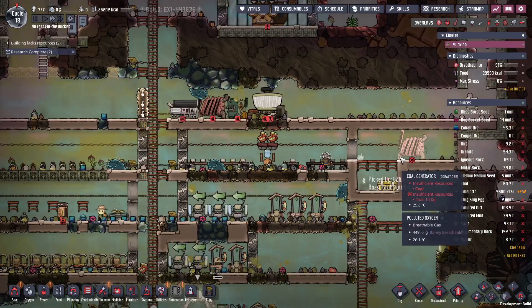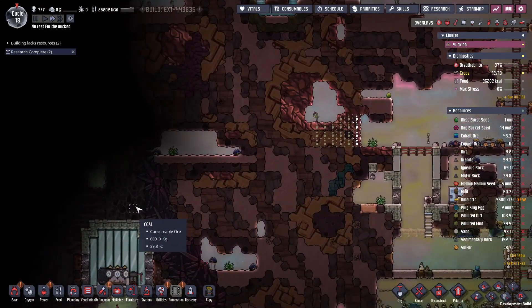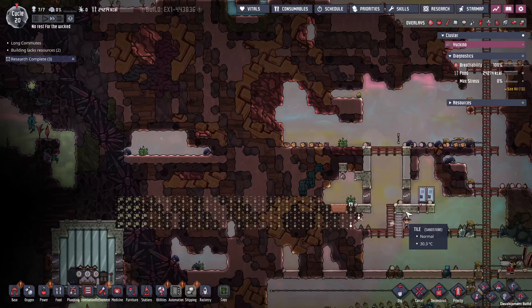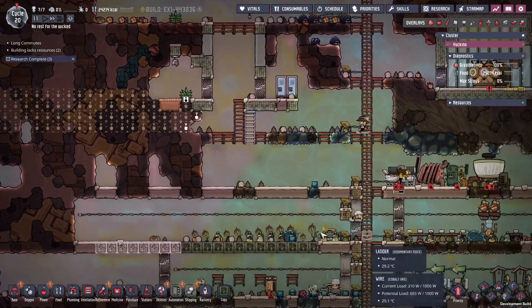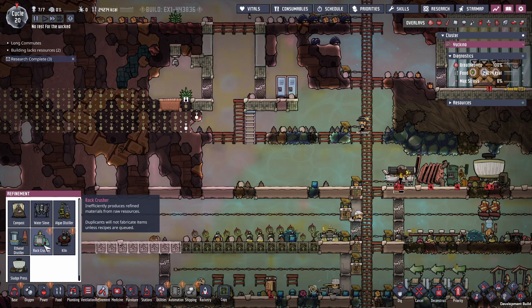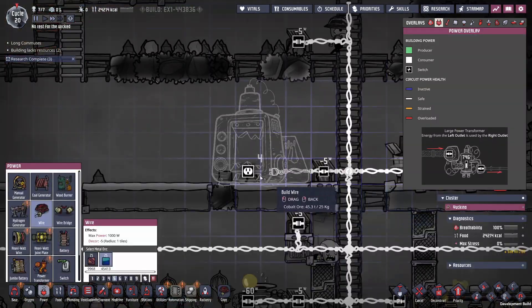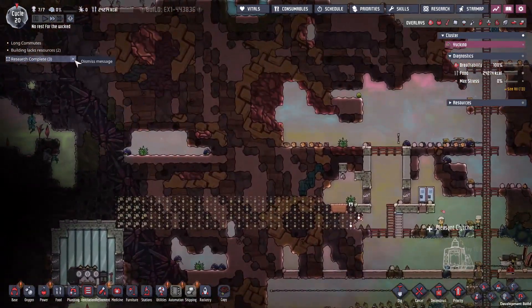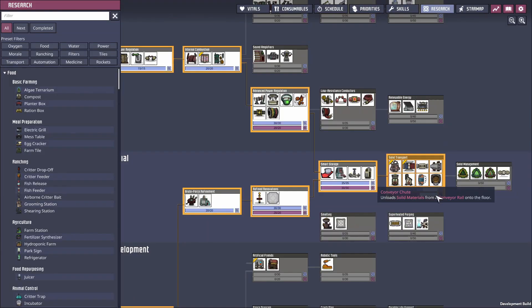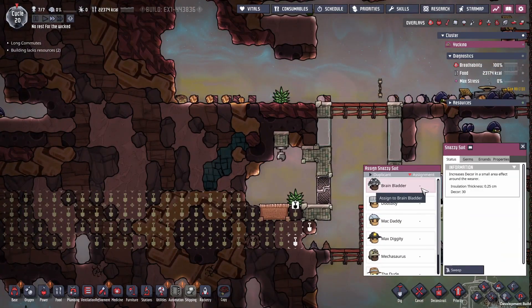Our first row of crops is starting to come in so calories should be fine. Once we've accessed the last of the crops up here we're going to dig over to the side and get into that nice big pile of coal. We also want to get our refinement station up — we've got our hands on the rock crusher, so let's just throw one down here temporarily. We need refined metal for when our research finishes, which should give us solid transport.